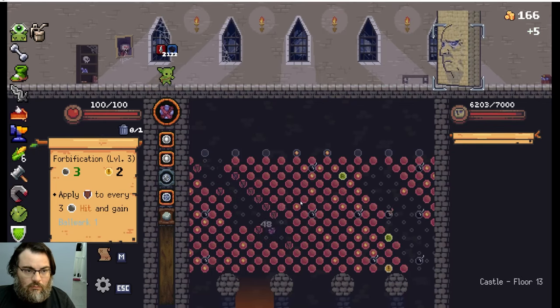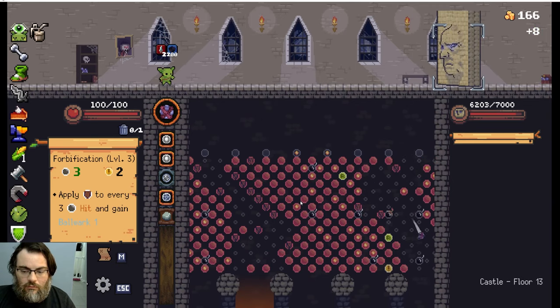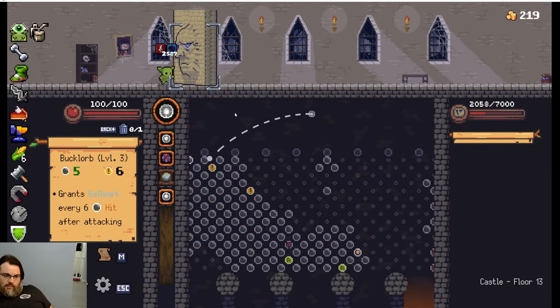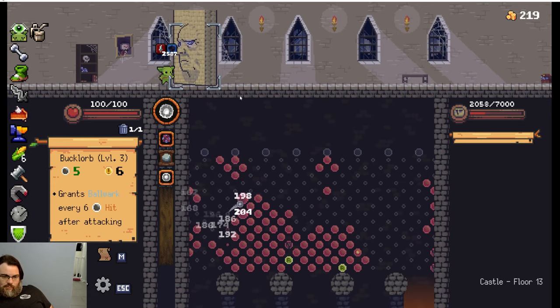Wasn't going to let a little setback like that stop me, though. I fixed the settings, jumped back in to take on the face wall. Thought I was doing good at first, but you can watch the footage and see what happens. Apparently I just didn't have the DPS for that fight.